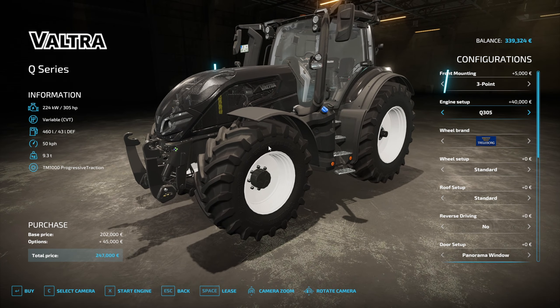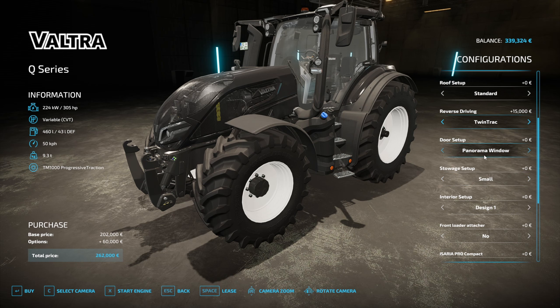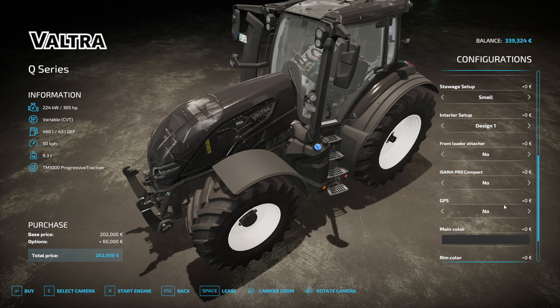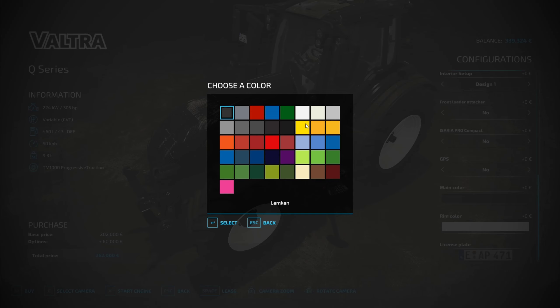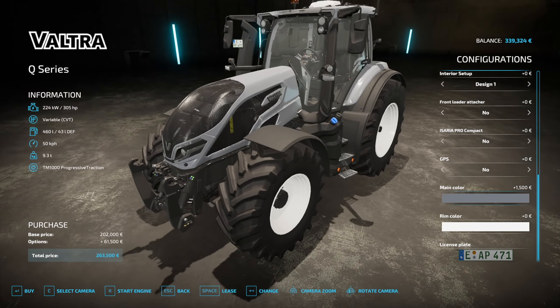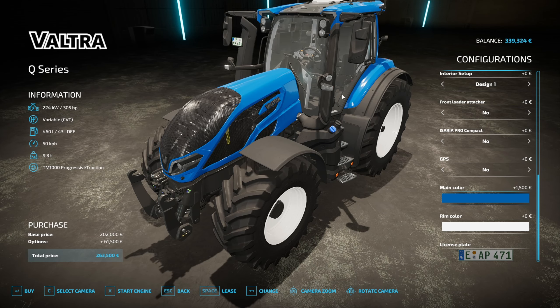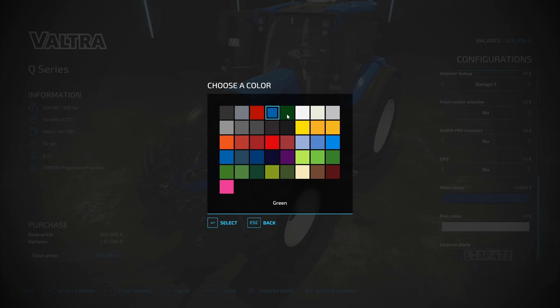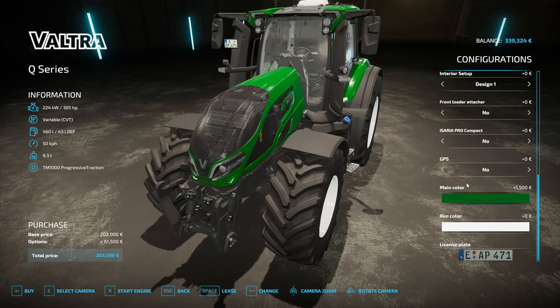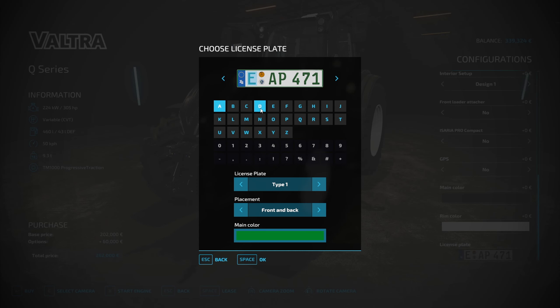We are standing at 339,000, and we're going to get ourselves a Valtra Q series. Because when we are going to have a grain grist mill, we need 280 horsepower, which is a lot, and I want a tractor that is capable of this — and this tractor is capable of this. Engine setup needs to be at least 280. This one is only 10,000 more, so yeah, I think I'm going to go with this setup.